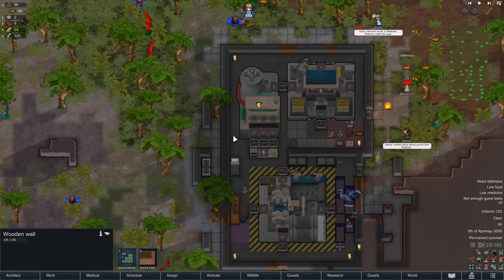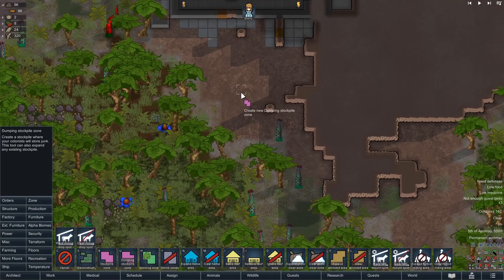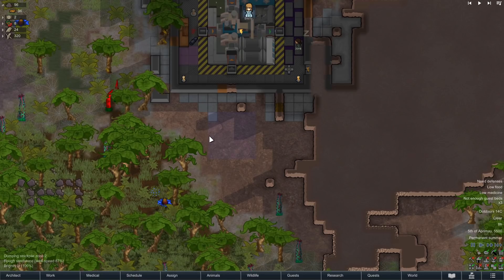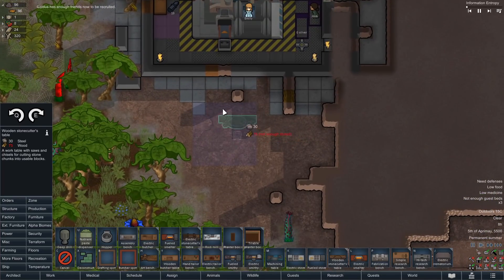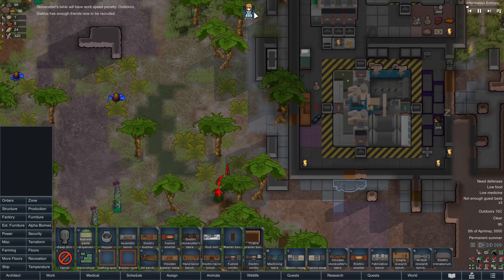Okay. You know what? I should actually have a door down here. I'm gonna make this a stockpile for chunks, and also stone blocks. We're probably gonna want to get started on that in the near-ish future as well. Where is the old stonecutter's table? Yeah, we'll just plop that there, and then we'll start working on things there.